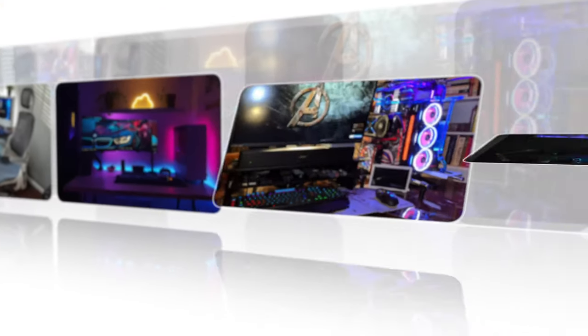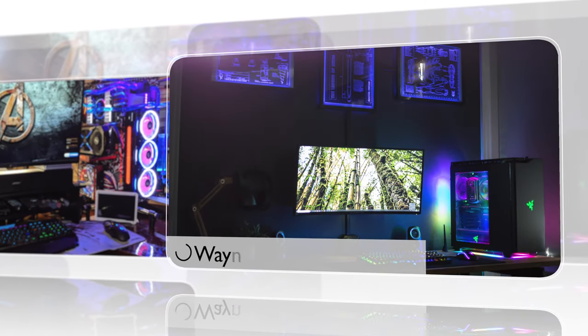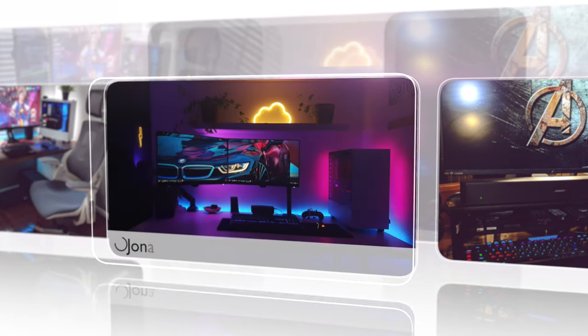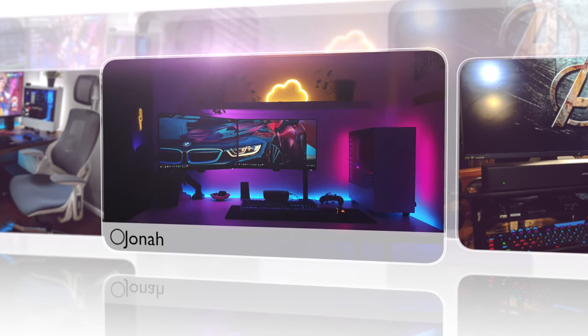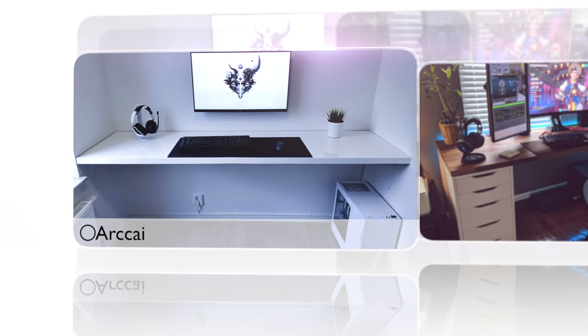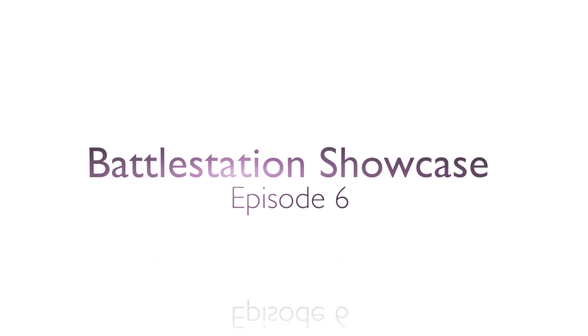Hey guys, this is Ryan with PC Battle Stations here with the Battle Stations Showcase Episode 6. We've got five great setups today that you guys are going to love. The first one is a sweet setup from Wayne with awesome LED picture frames. The second is Iron Patriot from Michael. The third is Jonah with great lighting. The fourth is a great setup from Andrew, and finally a nice white clean minimalistic setup from Archive. Let's get started.